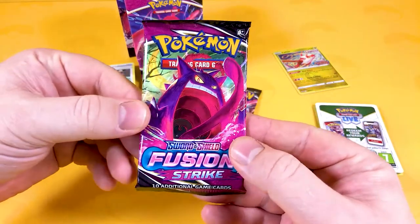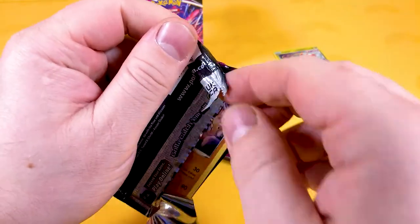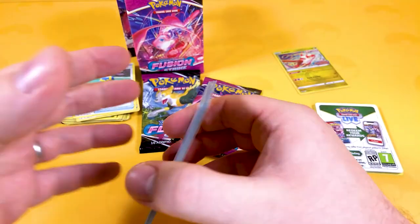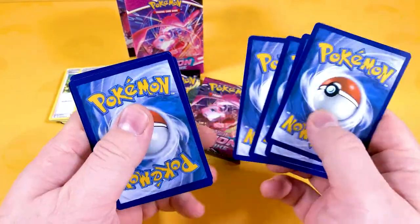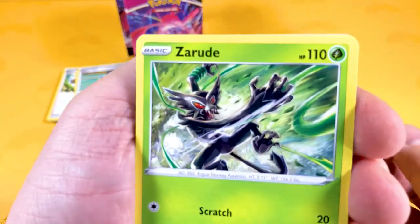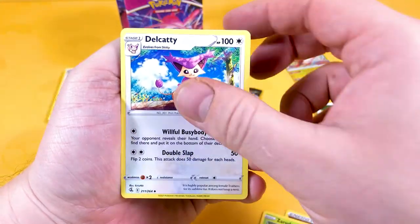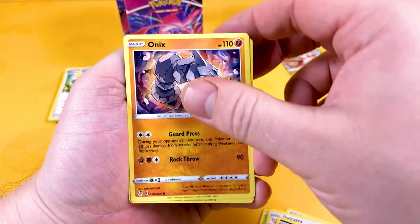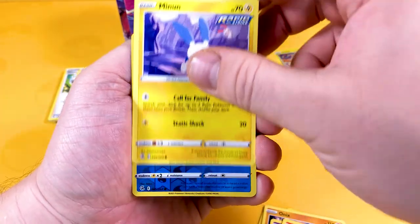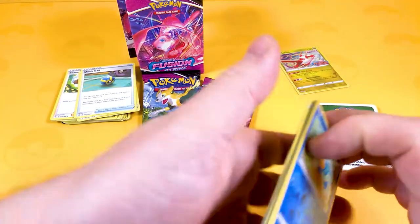Let's see what the Gengar VMAX pack brings — bring me some luck! Have you guys been looking forward to Fusion Strike? Leave it in the comments if you're going to purchase this set or completely bypass it. Because Brilliant Stars looks amazing — the pack artwork is absolutely gorgeous, some of my favorite artwork I've seen so far. The Elite Trainer Box is one to definitely get hold of. We pull a Pampering and an Araquanid — so the white border is no good, it seems.